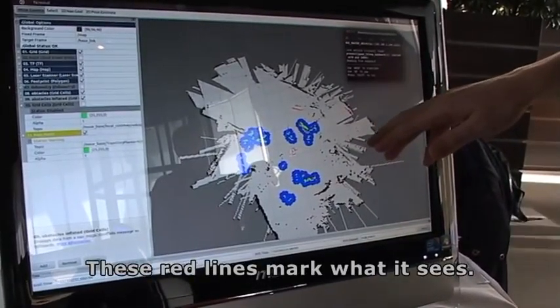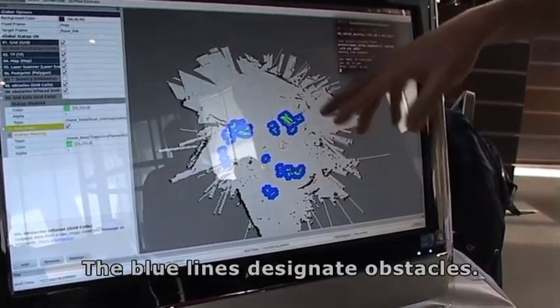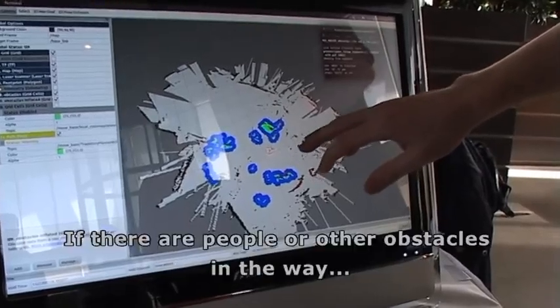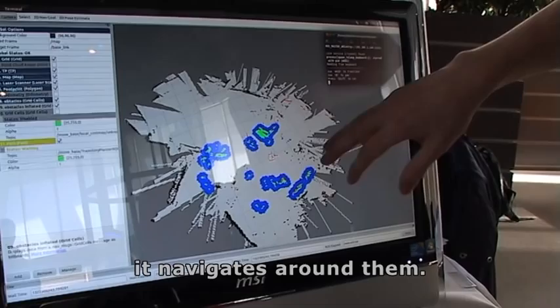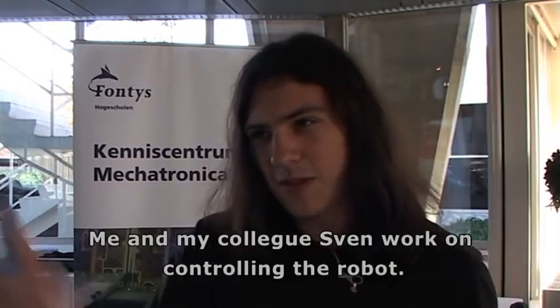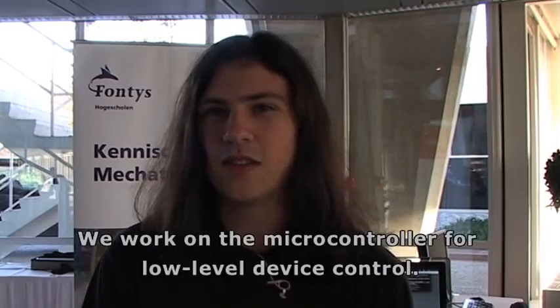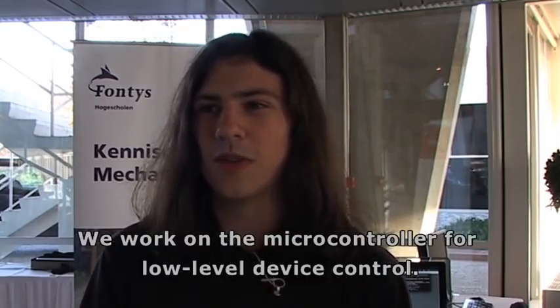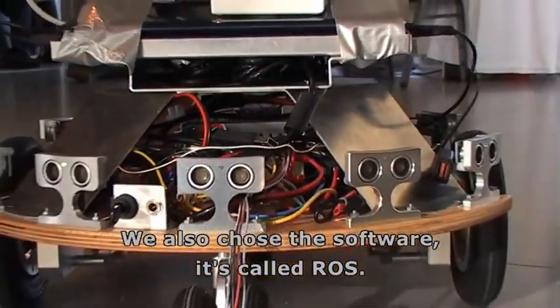You can see here the red stripes — that is just what the robot sees. On the blue, it makes the map so that it can navigate and get there. My partner and I work on a host of robots here at Microtronica. We have a part of the robot running ROS.